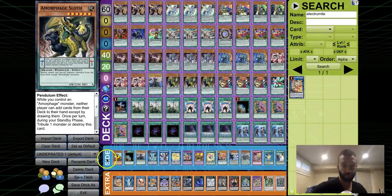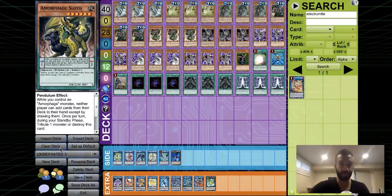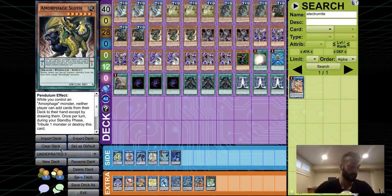Those are the three most underrated decks: Pendulums at number one, True Draco at number two, and FTKs — especially Danger FTKs — at number three. These are three absolutely amazing decks; you guys gotta watch out for them. That's it for the video — hope you enjoyed it. Make sure to like, comment, and subscribe. I want to hit 15,000 subscribers within a month, so show your support. Check all the links in the description and see you guys in the next video — peace.